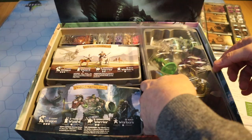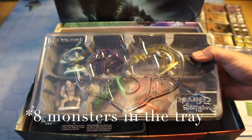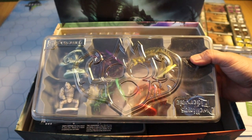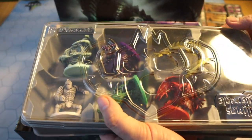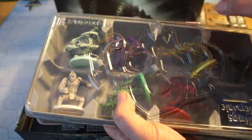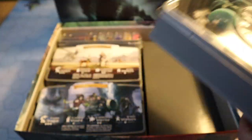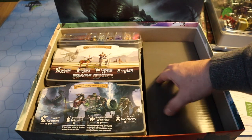If you've got the deluxe version, you get nine monsters. In the standard version you get standees, and standees are also included in the deluxe and legendary versions as well, so you can play with standees if you don't want the minis. All of the monster minis in the deluxe version are packaged away neatly in the box — nine in the deluxe version, plus a dragon down below.